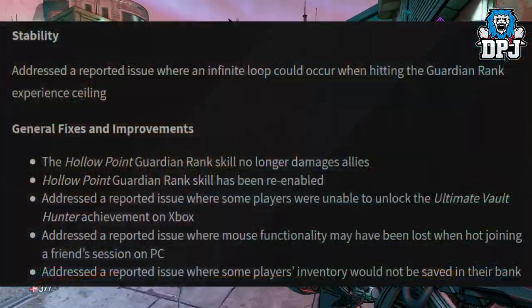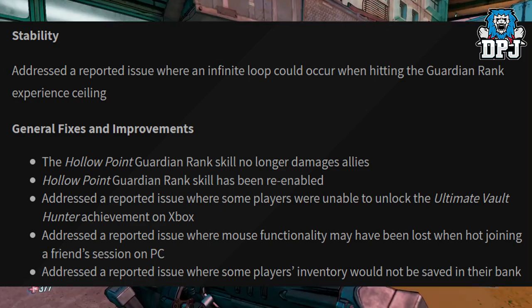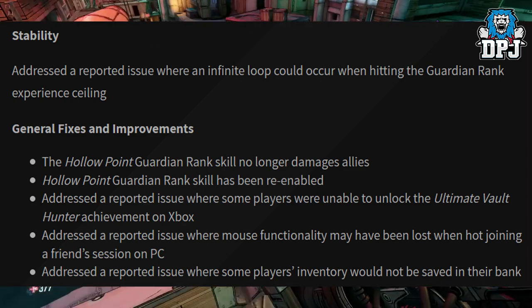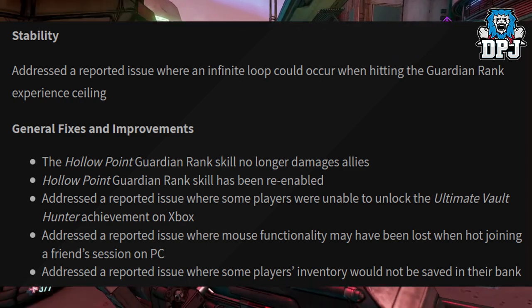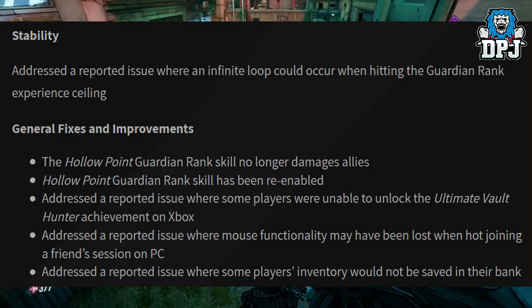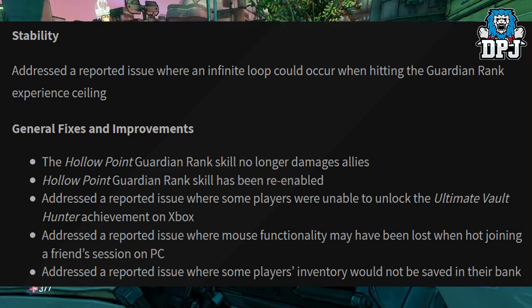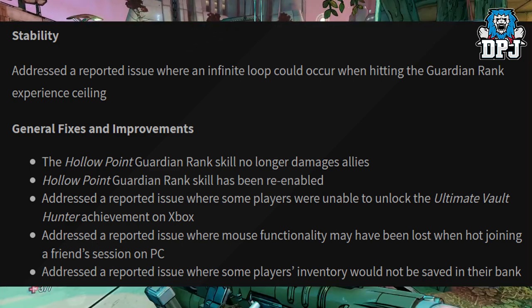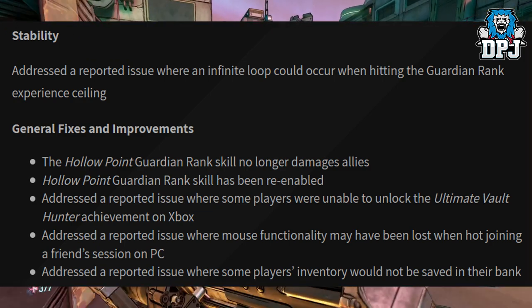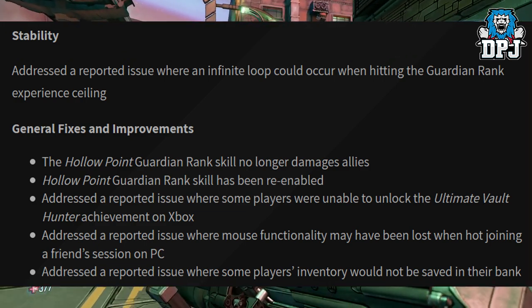Starting with stability: addressed the reported issue where an infinite loop could occur when hitting the guardian rank experience ceiling. General fixes and improvements: the Hollow Point guardian rank skill no longer damages allies. Hollow Point guardian rank skill has been re-enabled. Addressed the reported issue where some vault players were unable to unlock the Ultimate Vault Hunter achievement on Xbox. Addressed the reported issue where mouse functionality may have been lost when hot joining a friend's session on PC. Addressed the reported issue where some players' inventory would not be saved in their bank.